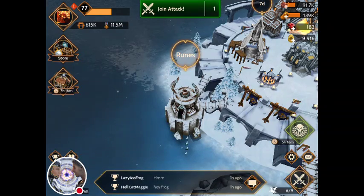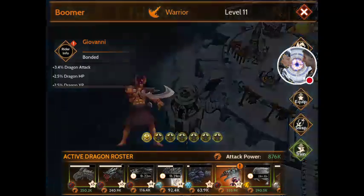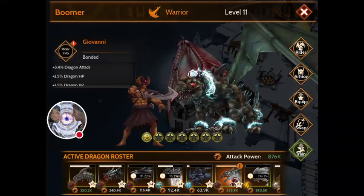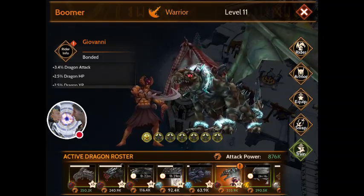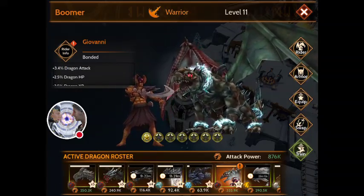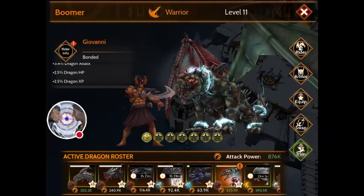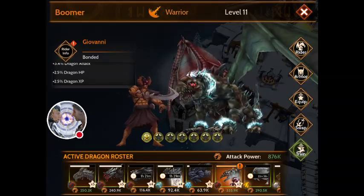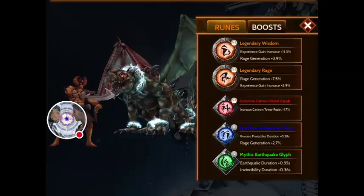If you go epic, legendary, and mythic, those have to be on very specific dragons that match the dragon's powers with that glyph or rune. Let's look at one of my dragons - I call him Boomer, but this is Chimrak. He's got a rider. Riders are also kind of like a rune or a glyph. If you get a rider, done through events, look on the left side of my screen - my dragon attack is increased by 3.4%. Dragon HP and XP are both increased by 2.5% by Giovanni. You can name your dragon and rider anything you want.